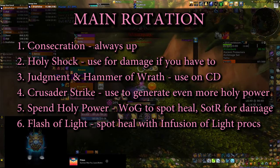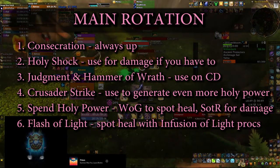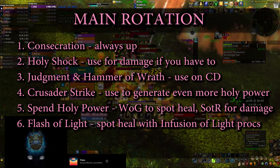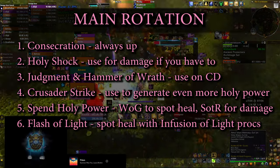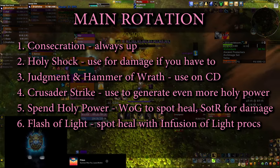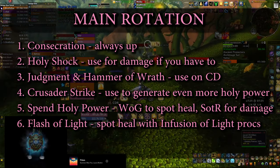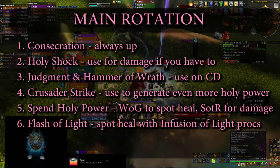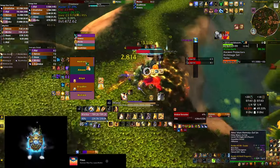That gives us enough to know the main buttons for your rotation. Always keep Consecration up and stay inside the circle. Use Holy Shock pretty much on cooldown — if there's nobody to heal, use it for damage and leave Glimmer of Light on enemy targets. Use both Judgment and Hammer of Reckoning as soon as they're off cooldown, since they have healing components attached. During Trash you can sneak in Crusader Strike to generate more Holy Power. Once at 5 Holy Power, spend it with Shield of the Righteous for damage, or spot heal with Word of Glory if someone is at low health. If spot healing is needed from range, you have no Holy Power, or you have Infusion of Light procs, you can also fall back on Flash of Light. This is great for maintenance healing, but for hard-hitting mechanics you'll need your major cooldowns.